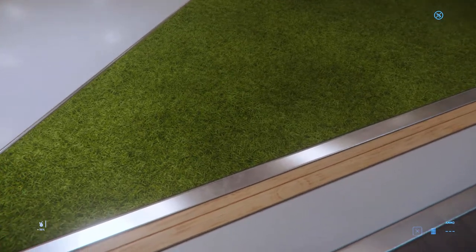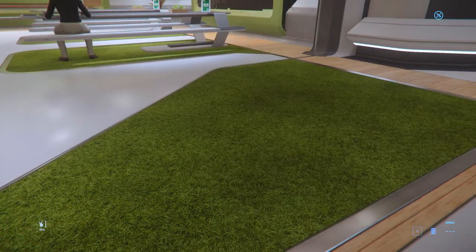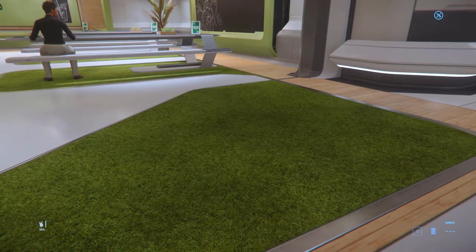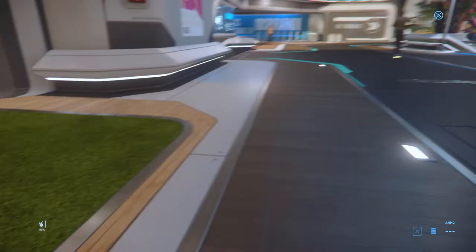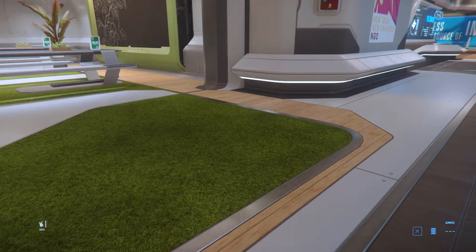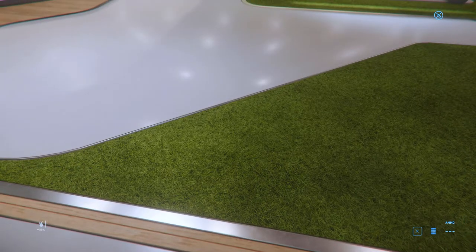This looks kind of cheap — this looks like some grass texture. I think they shouldn't do grass textures flat like that. They should either have some carpet that's supposed to look kind of like grass but stylized, or they should actually have some voxelized grass texture with some nice effects on it so it actually looks like grass. Just the texture like that just looks cheap.